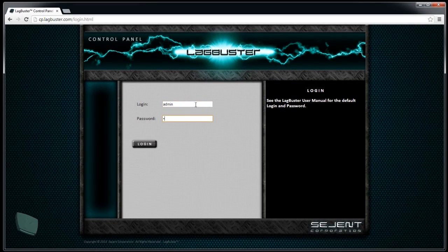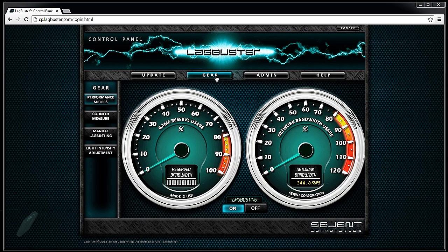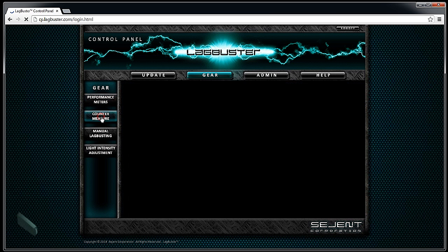Now that we're here on the control panel for the lag buster, let's hit the gear tab. From here you can check out your network performance meters, but let's go ahead and hit the countermeasure tab — this takes us to the Countermeasure 2 software I was talking about earlier.